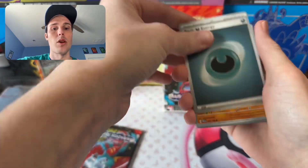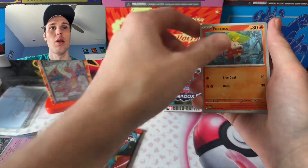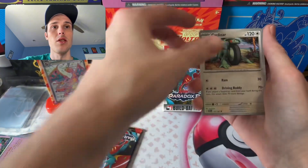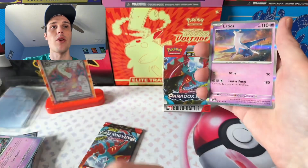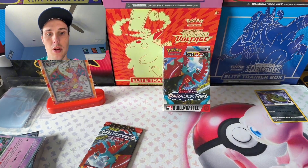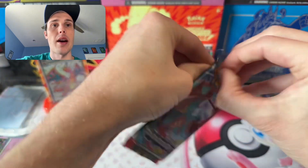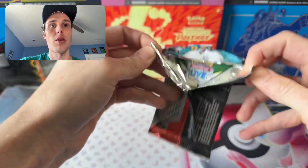We've got a Dark Energy, Gligar, Blip Bug, Fue Coco, Snow Runt, Sima Sage, Normans, Cyclizar, Loud Reverse, Wuchen Reverse, and a Latios — I've already pulled this. Not good. We're getting all the packs with no hits from the booster box.